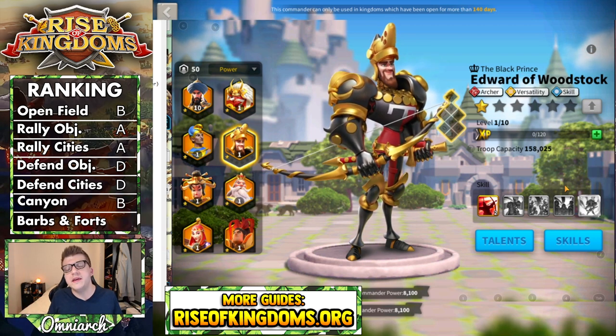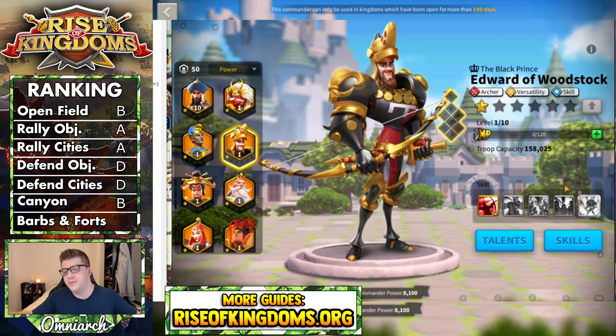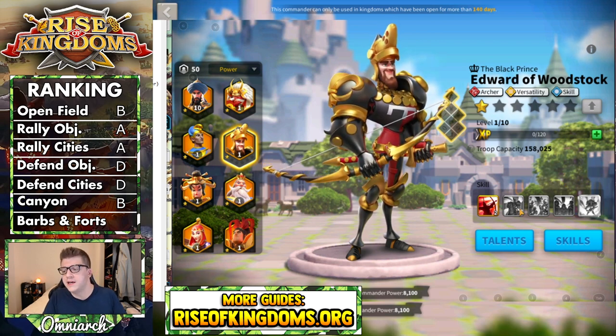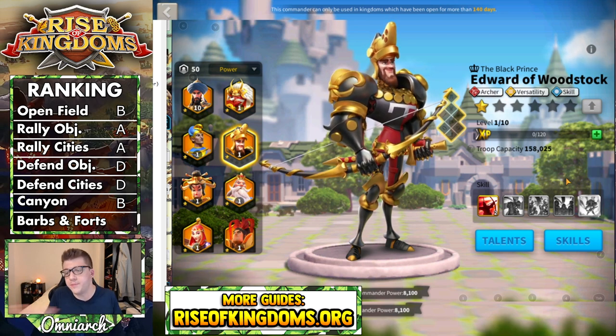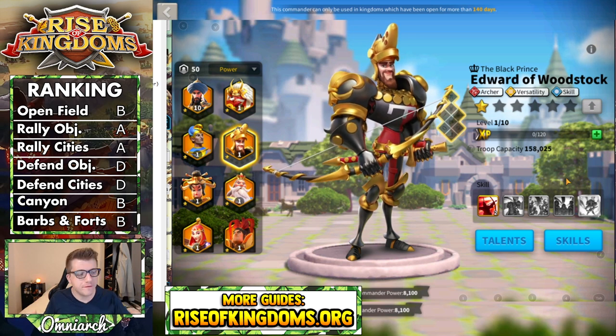The final category is PVE content — killing barbs, rallying forts, things along those lines. You may sometimes see an Edward rallying certain objectives, maybe in the fortress in some of the earlier KVKs. The best thing about him for PVE is the 30% march speed, which means you'll go around to barbs really, really fast and deal a ton of single target damage. He's fine for killing barbs, but the problem is there's no peacekeeping tree, no extra experience, no AOE. There's a lot to be desired, but the fact that he's so fast on the battlefield is nice and there may be some instances where you want to rally with him. Because of that, Edward gets a B for the barbs and forts category.